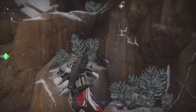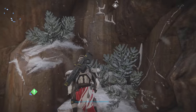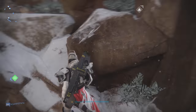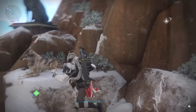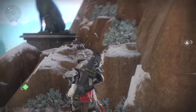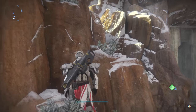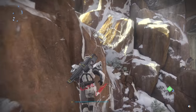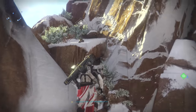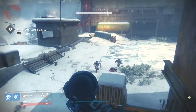Now we've got some hunting to do — we've got to find seven medallions. The first one is right here in Felwinter Peak, just to the left of the temple. If you climb the mountainside you'll find the very first medallion. Remember this path because you'll actually have to come back further up here to find a SIVA cluster later in the quest. It's a little tricky getting up here but not too hard.